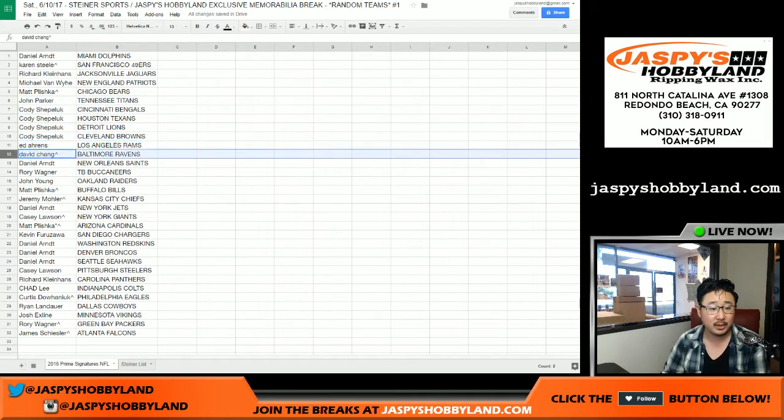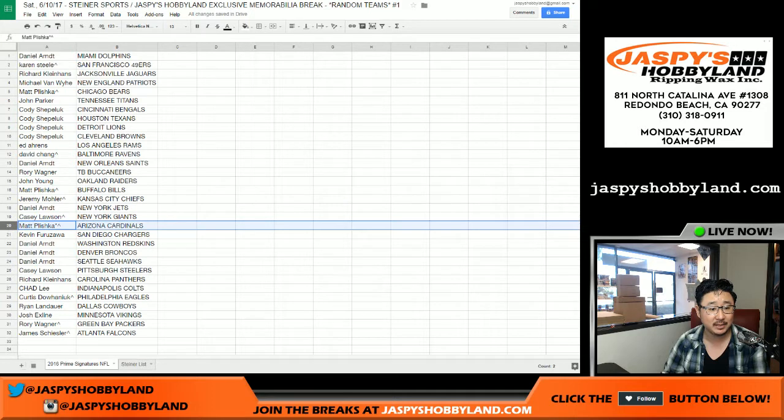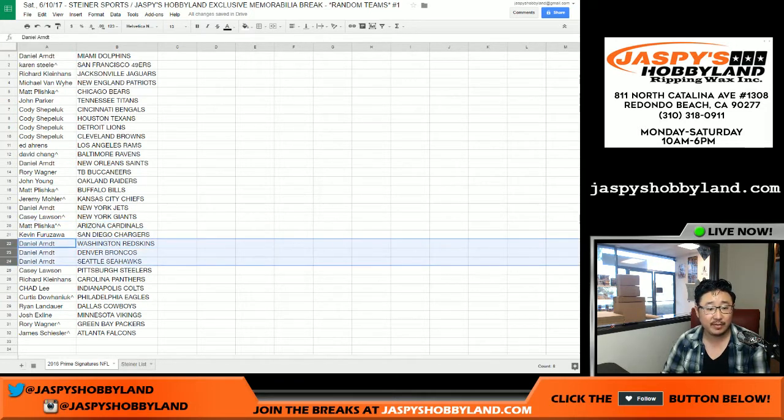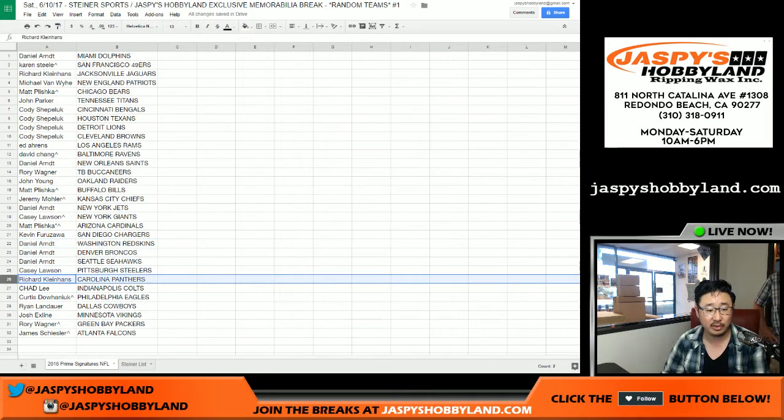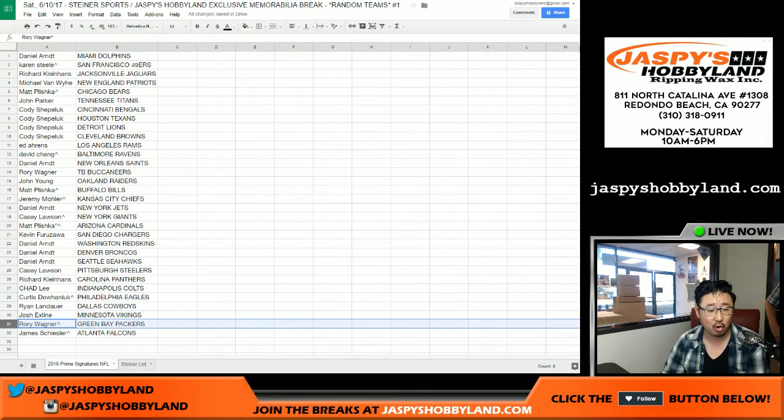Ed with the Rams. Riley card collector, Ravens. Daniel Arndt, Saints. Rory, you got the Buccaneers. John Young with the Raiders. Matt Plischka, Bills. Jeremy 33, Chiefs. Daniel, you got the Jets. Casey with the Giants. Matt with the Cardinals. Kev California, Chargers. Daniel, you got the Redskins. Broncos. Seahawks. Casey with the Steelers. Coco Diablo with the Panthers. Chad, you got the Colts. Curtis, you got the Eagles — this is 2016 by the way. Ryan, you got the Cowboys. The X-Line with the Vikings. Rory, you got the Packers. And James S. with the Falcons.